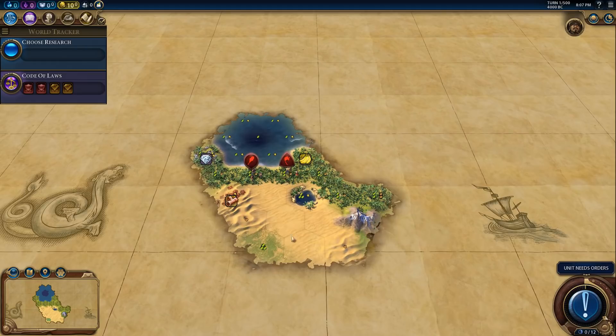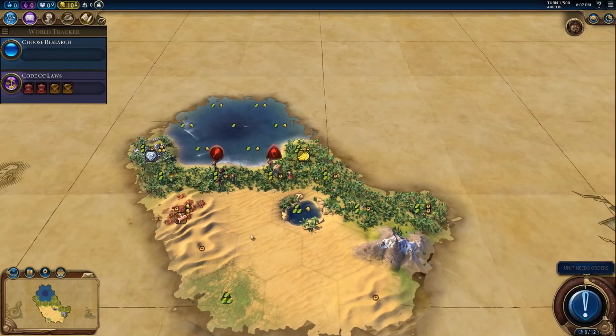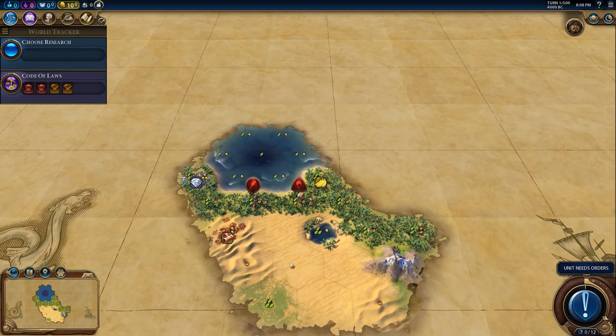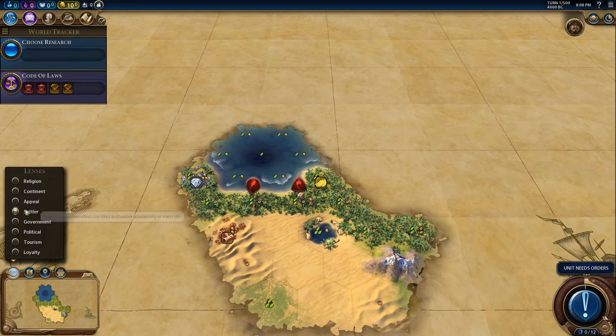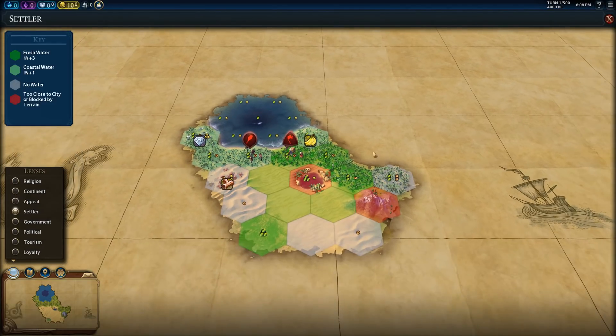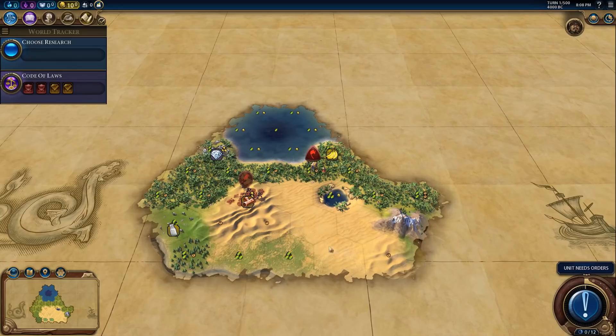So this is our starting location. It's actually kind of interesting — we have desert here, some hills over here. This could honestly be a Petra city potentially. There's also plenty of jungle over here. It's an interesting start. We have no horses we can see, which is unfortunate. Let me take him up on this hill and see what we have going. This whole area here is going to be fresh water.